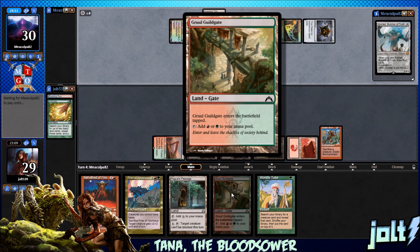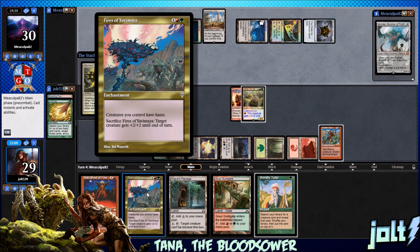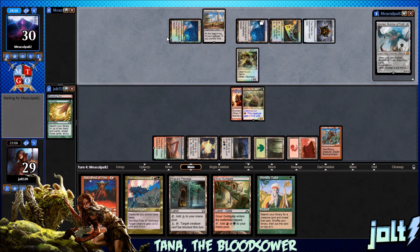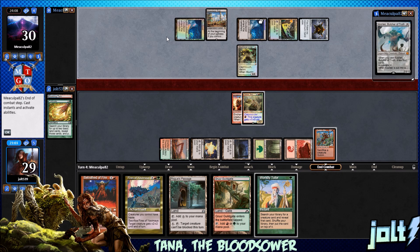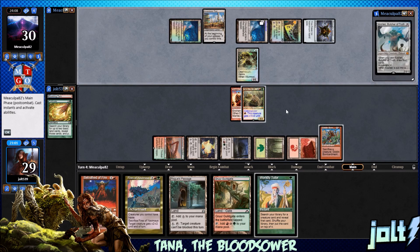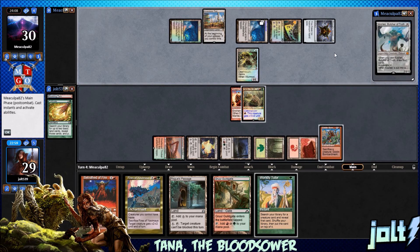We do have a tap land in the Gruul Guildgate. Or if we want to go for Fires of Yavimaya, we can go for that. Wyrmcoil Engine — that definitely kind of stops us in our tracks. But maybe we can connect with a few Sapling tokens and go for Goblin Bombardment. We ain't scared.